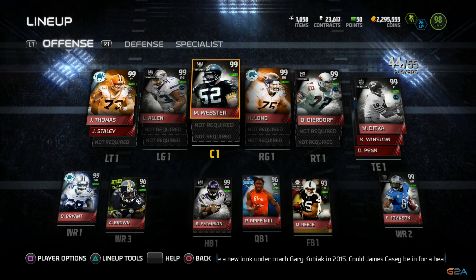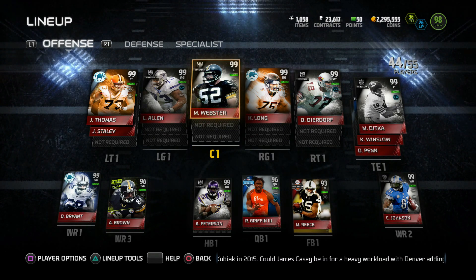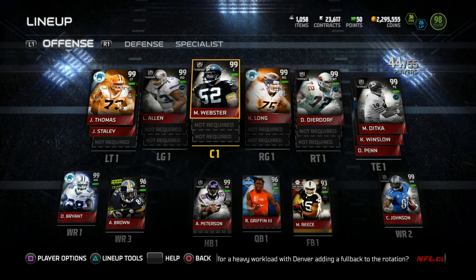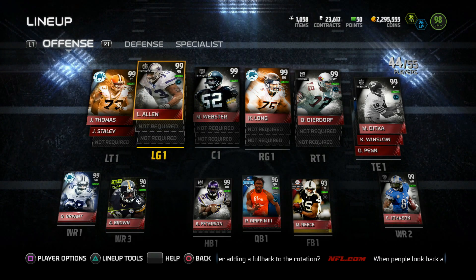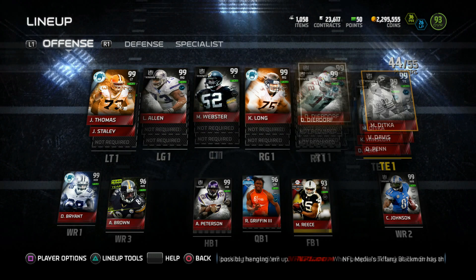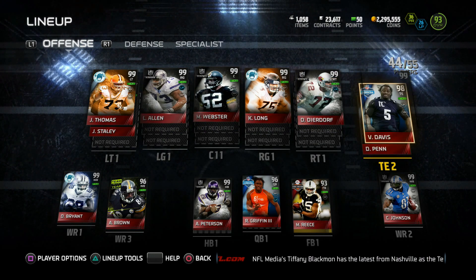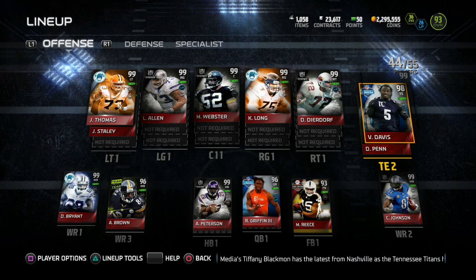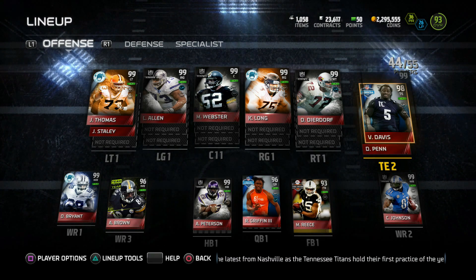It is time for some lineup upgrades. My offense, I think my offense is cool — Desby, Megatron, pretty much all you need. AP was beasting. The O-line, I can't really upgrade anymore. I think these are the best of the best when it comes to the offensive line. My tight ends are pretty cool too — Dick and Vernon Davis. That freaking Ultimate Legend Gronk? Nasty. That card is ridiculous.